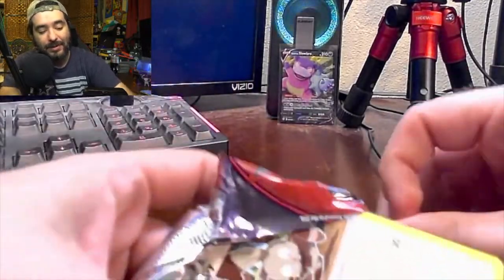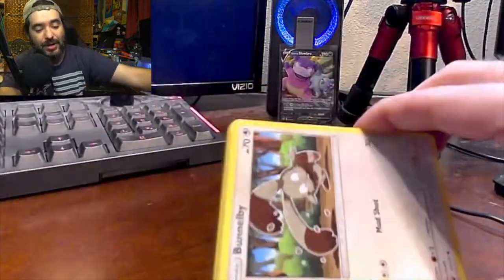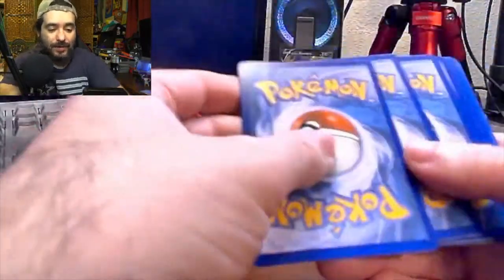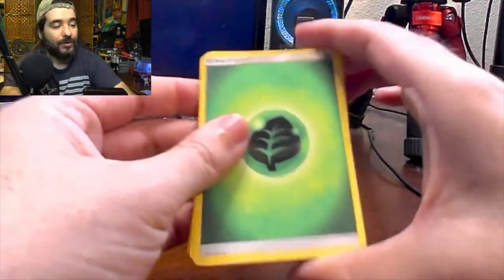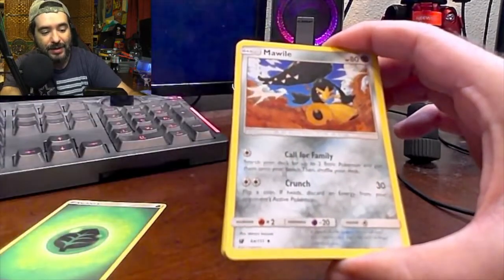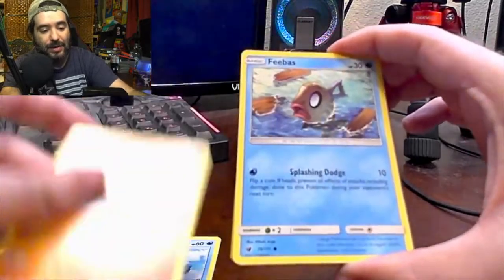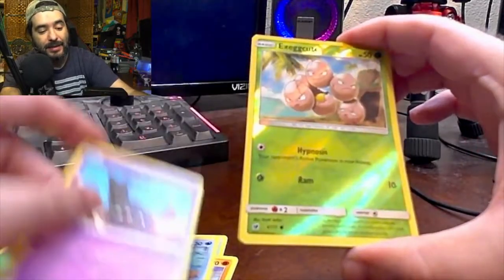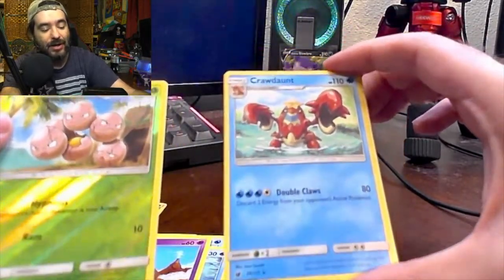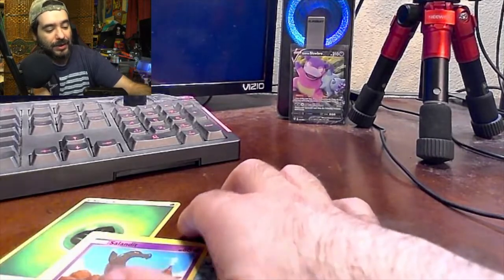I haven't opened many Crimson Invasion packs. I'm not sure what the card count is — four or three — but here's the code card. We got our Energy, Alonely and Graveler, Emolga, Mawile, Bunnelby, Shellos, Cubone, Phoebus, Salandit, a Reverse Holo Exeggcute — and I love the way that looks. And we have a Crawdaunt for the rare. I love the way the Reverse Holos in green look.